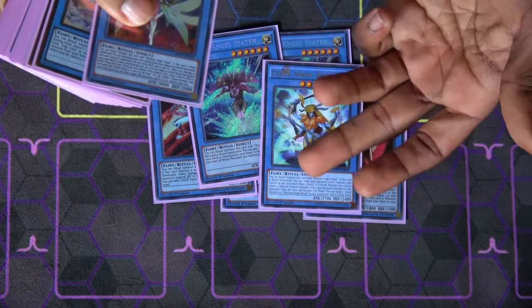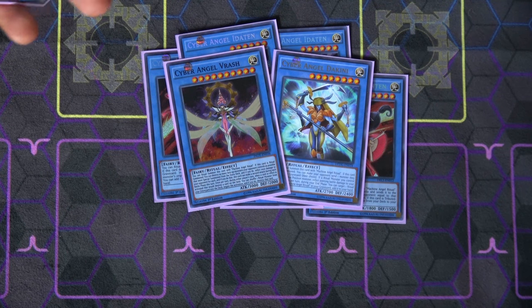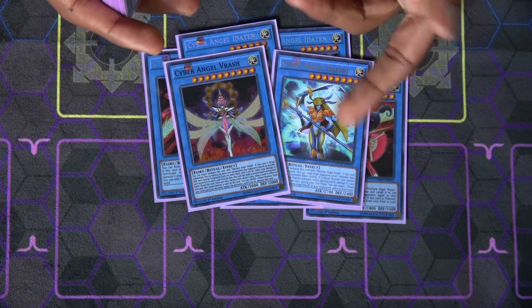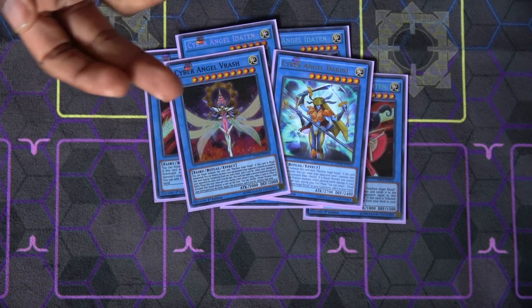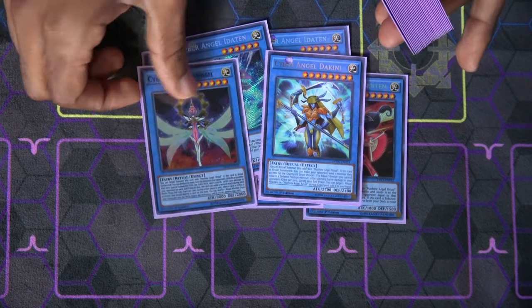Then we have Cyber Angel Dakini and Cyber Angel Vrash, the two boss monsters. Dakini is a little bit easier to summon at level eight, usually requiring a Benton and a Cyber Petite Angel. When Dakini is summoned it makes your opponent send a monster from their field to the grave — it's not destroyed, so that's really helpful. It also does piercing damage, but most importantly during each of your end phases you can add back a Machine Angel Ritual or one of your ritual monsters from your grave to your hand, which is great for recurring losses and getting more discard fodder for Herald negations. Cyber Angel Vrash when summoned destroys all of your opponent's extra deck monsters on the field and deals a thousand damage for each, which is huge. She also gets an additional attack per turn and can negate cards that would destroy things on the field.